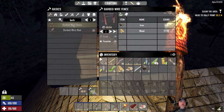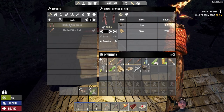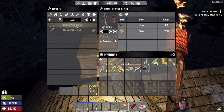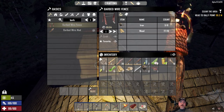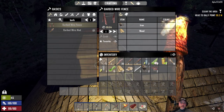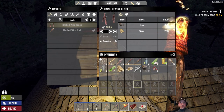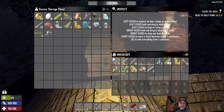It looks like they removed the normal flat barbed wire - now we have to do the barbed wire fence. That kind of sucks because I used to like the flat panel barbed wire for blocking doorways. I don't know if the fence will be as effective, but it looks like that's our only option. We'll make some once we get more iron. Spikes are still definitely useful - I was using them in the multiplayer game.